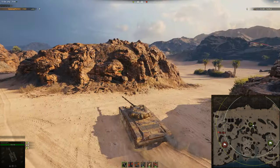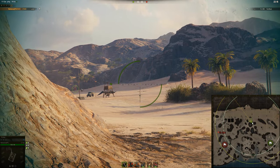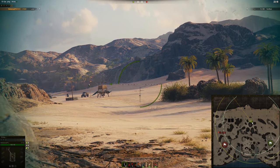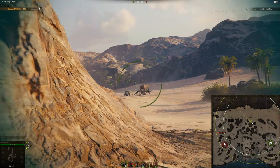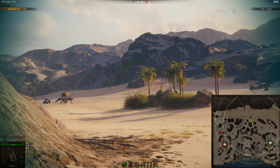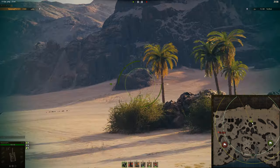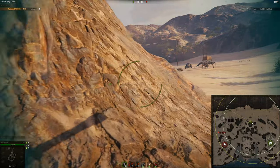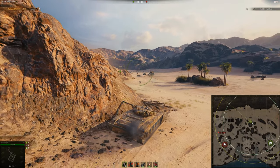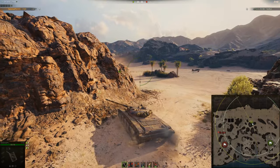For heavy tanks, you come to this location and you need to be careful of those bushes over there. Some people go all the way up to this rock to try and spot — it's not worth it. Not only are you probably going to get spotted going up to the rock, you're also going to take a lot of damage, and then once you're there you're just stuck with nothing you can do. It's very open on either side, so it's not worth going to that rock. Heavy tanks, you just want to be pushing around here, peeking and trying to take a shot. Be careful of TDs if they are sitting in that bush with the light tanks.